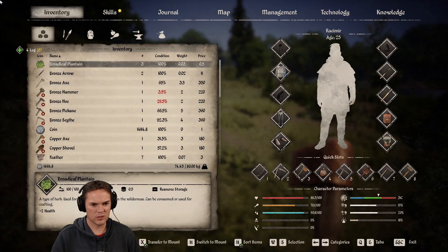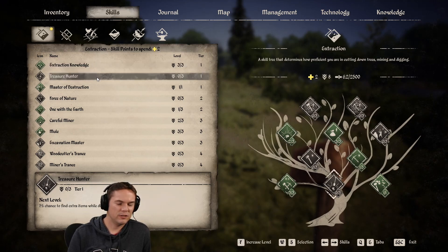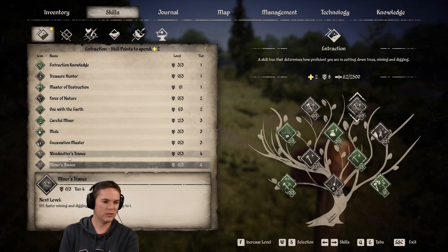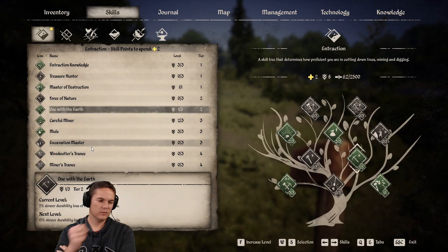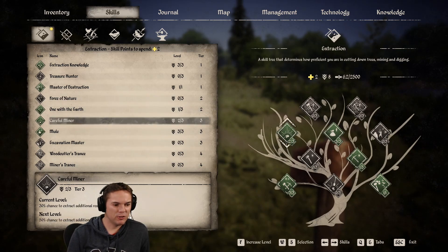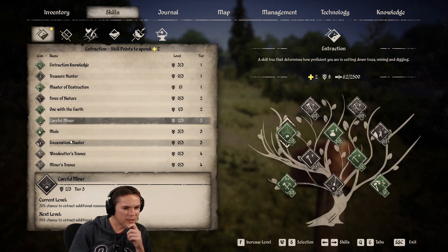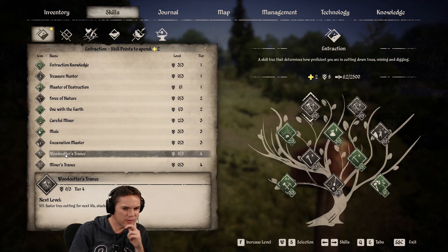I've got a faint memory of starting it and not getting into it, so maybe I'm wrong. Right — two skill points. What shall I pick? The treasure hunter, force of nature, miner's trance — I don't want to do more mining if I can help it. Woodcutter's trance, excavation — there's nothing fun here. Slower durability loss of pickaxes and shovels, force of nature is durability loss of axes. The careful miner gives you additional resources from deposits, but I don't want to do the mining myself. You would have killed yourself a thousand times if you could kill people with trees — yeah, Valheim springs to mind. The woodcutter's trance is just faster tree cutting — I do tend to do a bit of that.